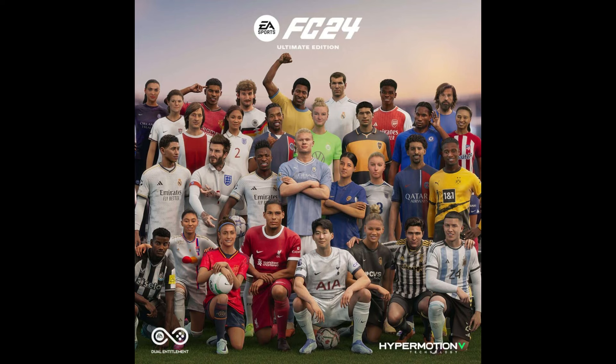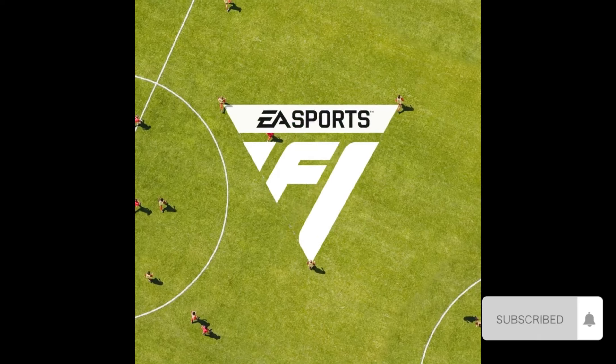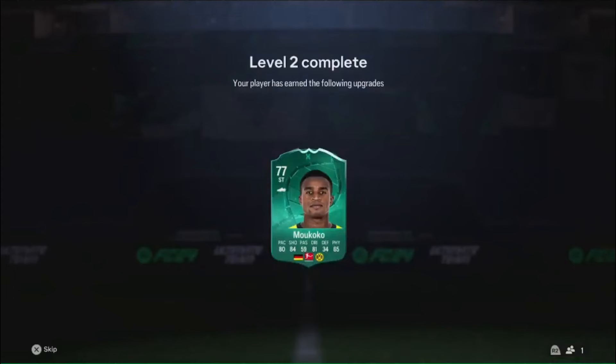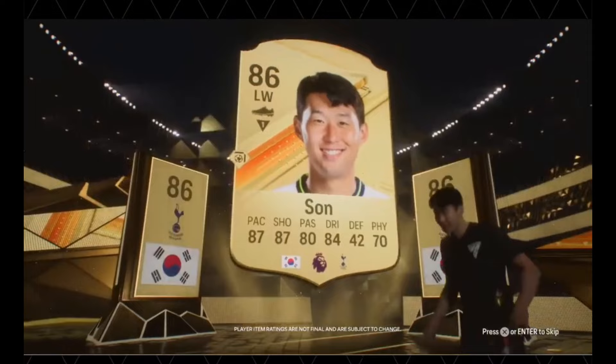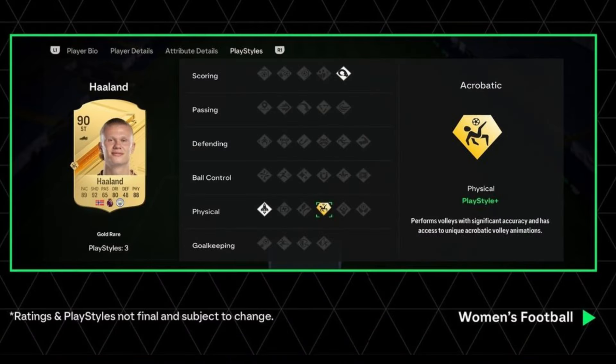Welcome to today's video. Today we are going to talk about EA FC 24 new features in Ultimate Team. There are multiple features added in the game, like women and men on the same pitch, two-player walkout, and many more. We start with the playstyle of the players.